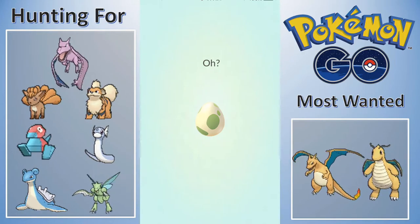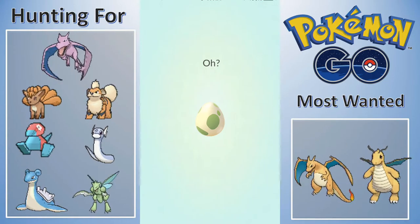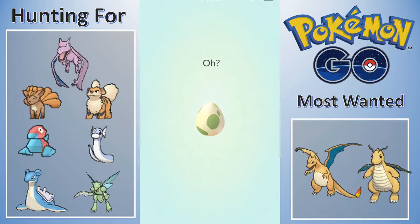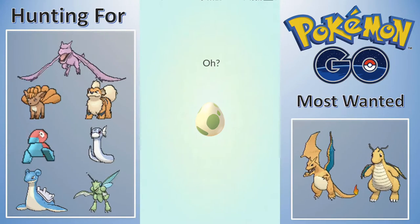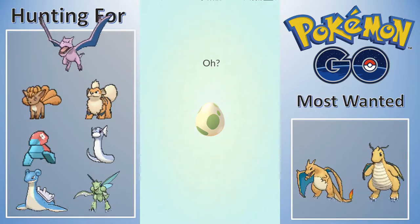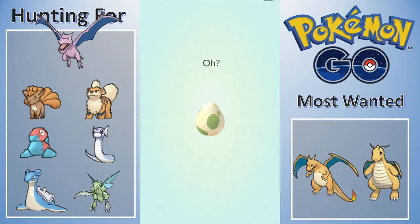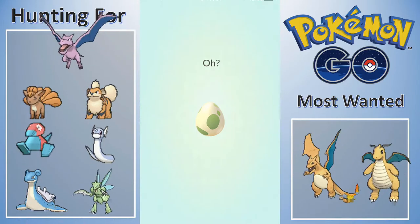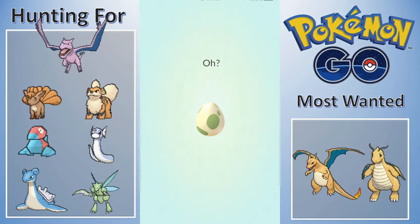Alright guys, this is the 10km egg popping off now. Hopefully no Eevee. I need a Scyther and Magmar still. I'll take a Dratini. Is Porygon in 10km or 5km? I've seen one hatch but I don't know what kilometer egg it's in. Snorlax is in 10km - I need him. There's a lot I just don't really want Eevee. I'd take a Lapras so I could take it off the hunting list. I want Aerodactyl and Omanyte because I have nine candies - I'm one fifth of the way there.